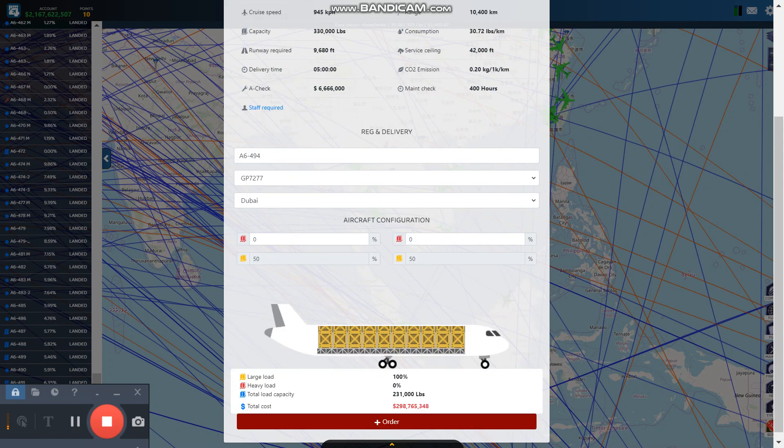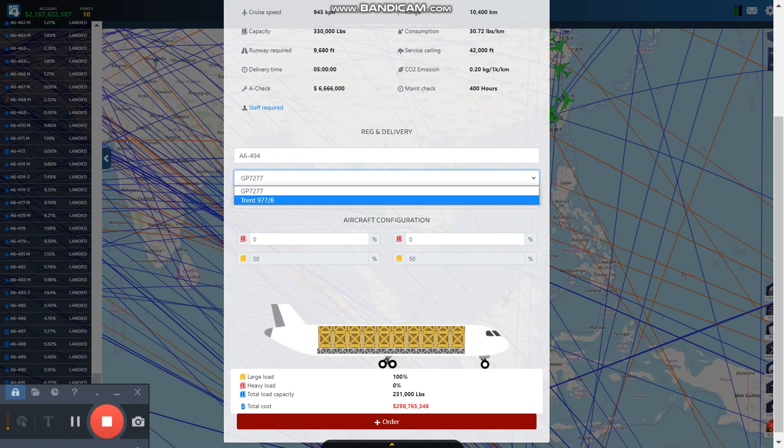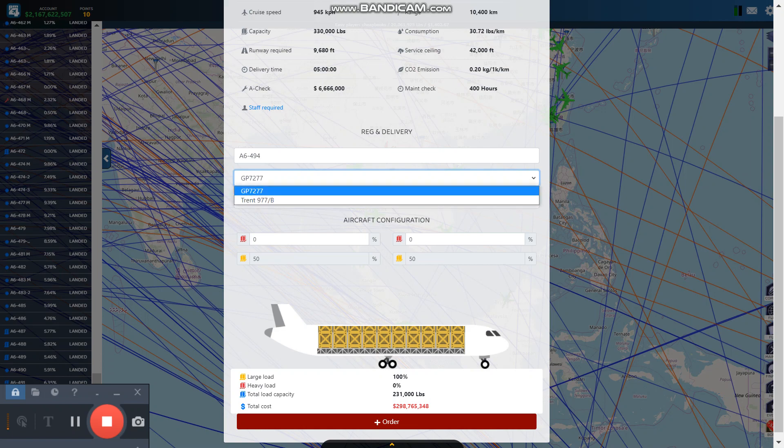I'm going to be buying the A380-800F because I got a lot of cash. First thing you're going to do is check the engine, see what the difference is. I'm going to go with the Trent 977B because it looks like it's more fuel-efficient. It's going to take longer to get there, but it doesn't matter because I launch my planes all at the same time.